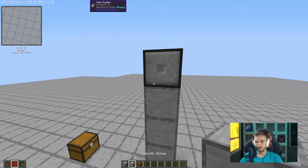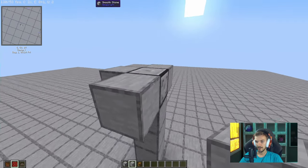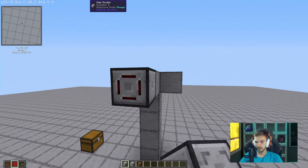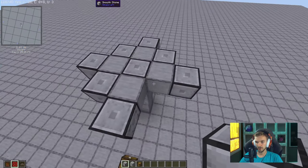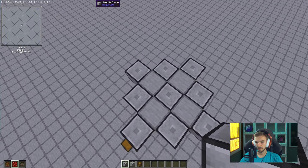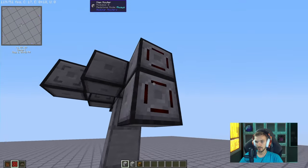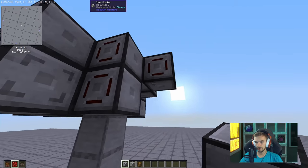Place a router, then come and do this. It does not matter which orientation these routers are in. Place routers along all of this until you have the right shape. You can break those — you don't need them anymore. Now come underneath and place another eight routers. It will take 17 routers altogether.